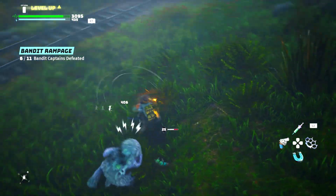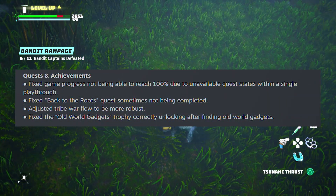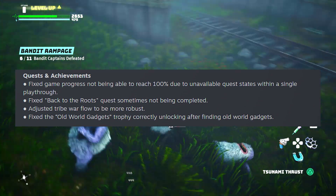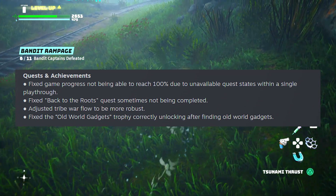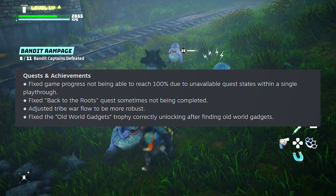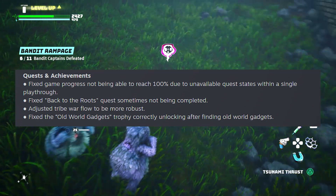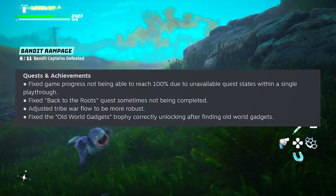Quests and achievements: they've fixed game progress not being able to reach 100% due to unavailable quest states within a single playthrough, fixed the back to roots quest sometimes not being completed, adjusted tribe war flow to be more robust, and fixed the old world gadgets trophy correctly unlocking after finding old world gadgets. I know from experience that some achievements and trophies are glitched and won't unlock — it's personally preventing me from getting the platinum trophy, which means I'm going to have to kill Calabisto.